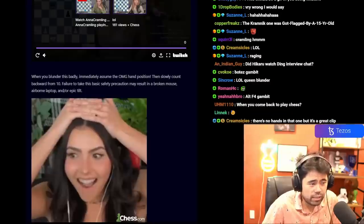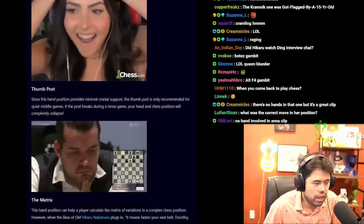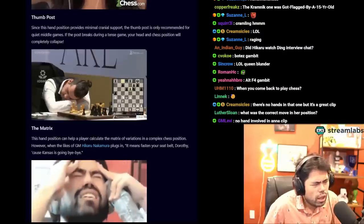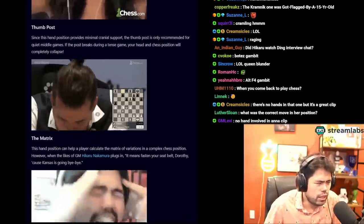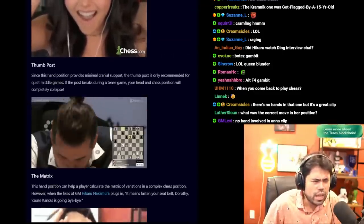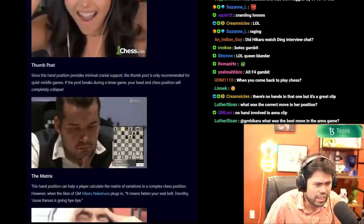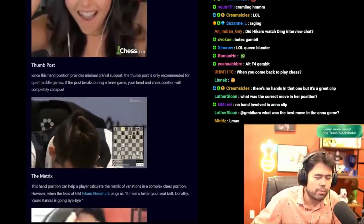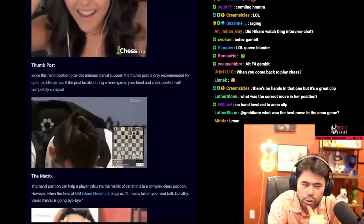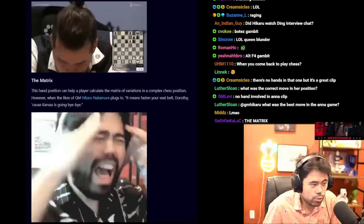When you blunder that badly, immediately assume the OMG hand position, then slowly count backwards from ten. Failure to take this basic safety precaution may result in a broken mouse, an airborne laptop, and/or epic tilt — fair enough. Next: the Thumb Post. Since this position provides minimal cranial support, it's only recommended for quiet middle games. If it breaks during a tense game, your head position will collapse completely.